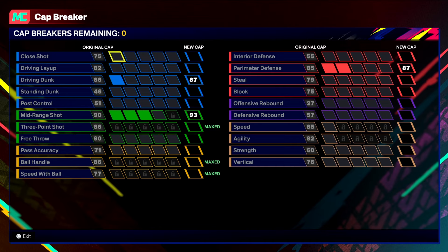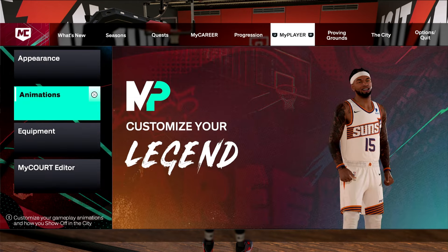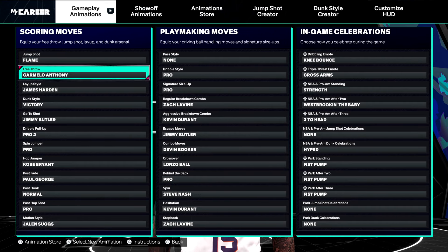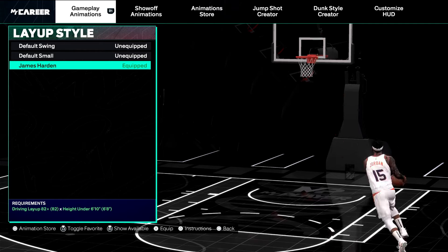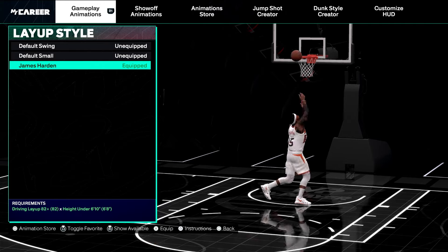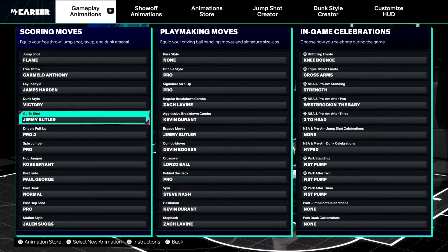Here is where I put my cap breakers — I'll show y'all that real quick. When it comes to my animations, jump shot, and everything else with this build, this stuff can change throughout the seasons. My jump shot is Flame, my free throw is Carmelo, but I do change it from time to time — between KD and Mike are the only three I use. My layup is James Harden — I like the euro step, it's so fun to do.